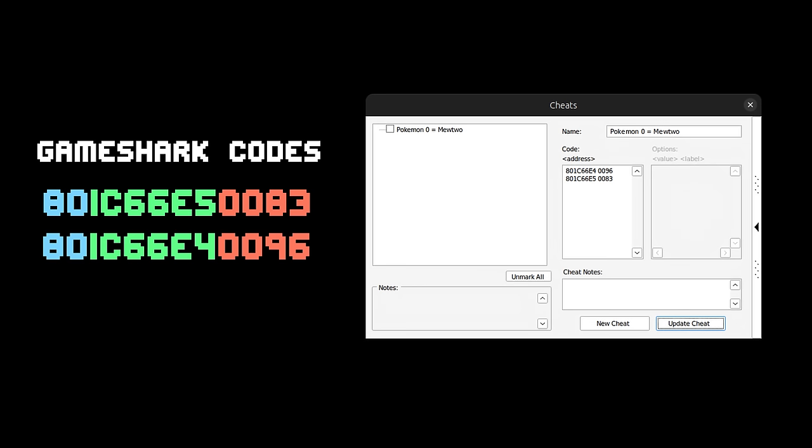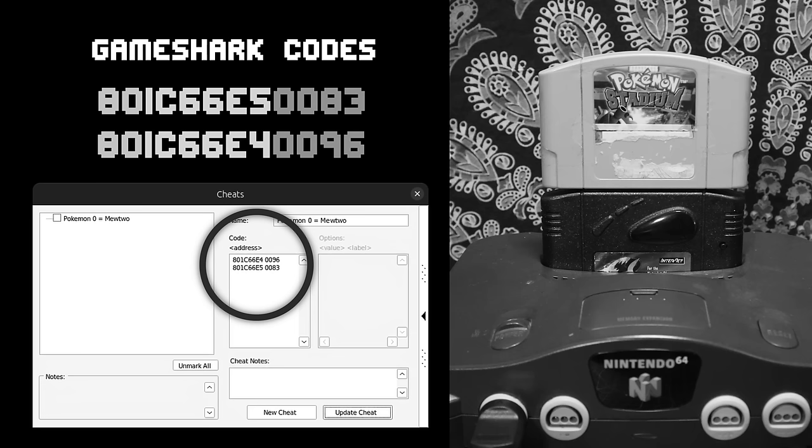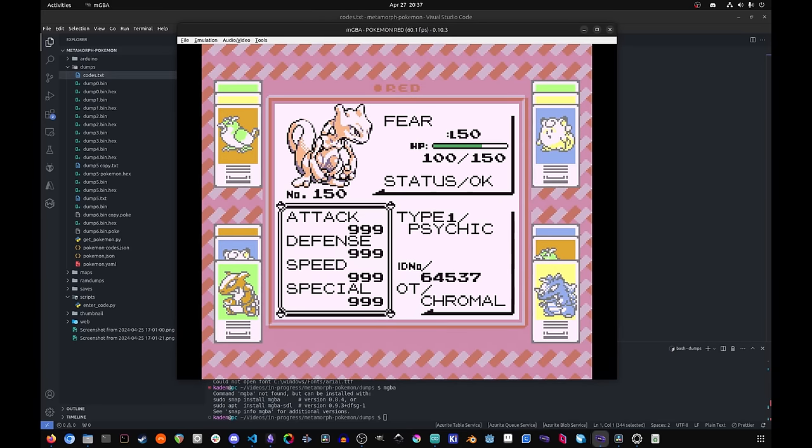In Project 64, we can simply add the codes we've created as a new cheat and load up a ROM of Pokemon Stadium 1.0, and it should basically be as if we're using a GameShark with Pokemon Stadium IRL. So did it work? Our first Pokemon has been changed into a Mewtwo, and when we open the save file on a GameBoy emulator, we see that the change does actually persist. It does look like this idea will work, but I want to try it out on the real thing to really know, and I want to see just how much we can get away with.